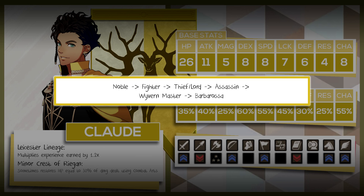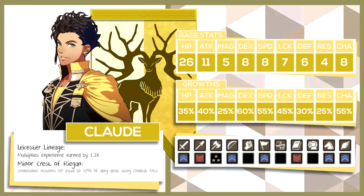The second path is Noble into Fighter into Thief slash Lord into Assassin into Wyvern Master and finally Barbarossa. The third path is Noble into Fighter into Mercenary slash Lord into Hero into Wyvern Master and finally into Barbarossa. And fourth, Noble into Fighter into Brigand into Wyvern Knight into Wyvern Lord into Wyvern Master and finally Barbarossa. Like the other two Lords, Edelgard and Dimitri, you're most likely going to stick with Claude's unique class to Barbarossa. How you get there doesn't really matter — the reason you go down these paths is just to pick up skills along the way, as Barbarossa can patch up all the bad growths Claude had previously and continue to give good additive bonuses, plus Flyer bonuses.